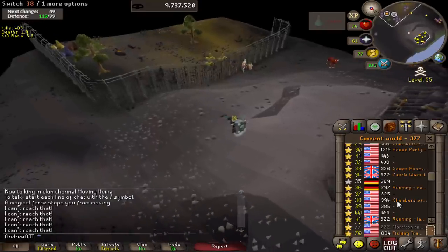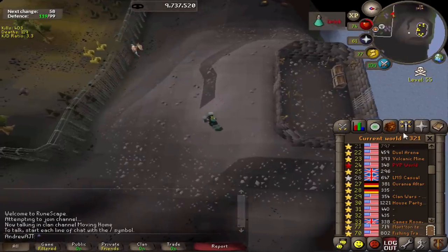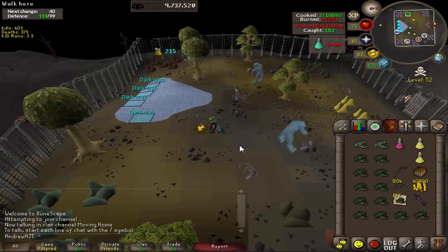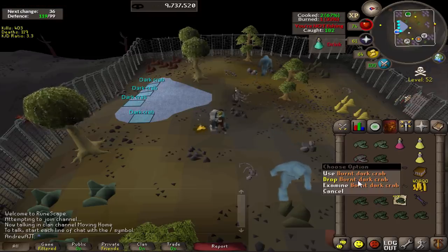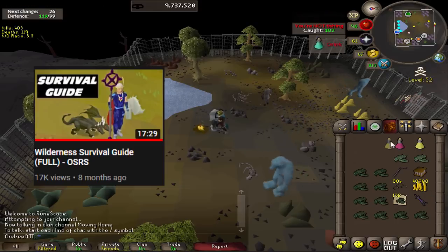Just keep in mind with everything in the wilderness: only risk what you're willing to lose. PKers are actually not that common at dark crabs — it's a huge misconception. I didn't really see that many PKers when I did 99 fishing here. You can actually cook some dark crabs if you don't want to bank, although usually it's safer to just bank. For more detail on how to survive in this area and tips for surviving the wilderness in general, I'll link my wilderness survival guide in the description and end screen.